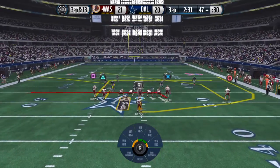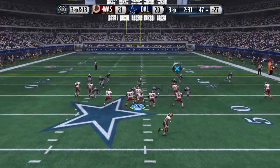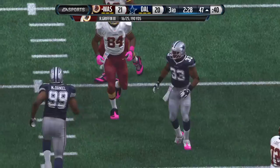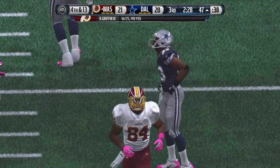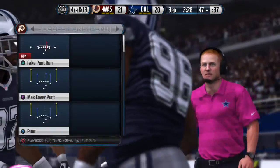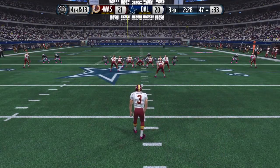It's third and long, and even though their team is losing the game, you can get after the quarterback and hope to force a turnover. Third and 13 — can't find the target on the pass underneath. Defensive coordinators love this situation: third and long, they can do just about anything. It worked, and they stop the offense that time.